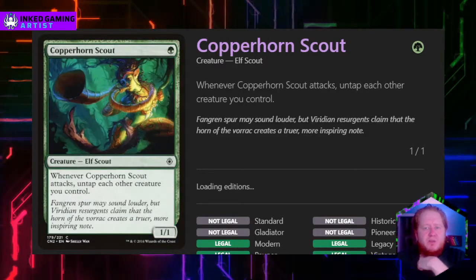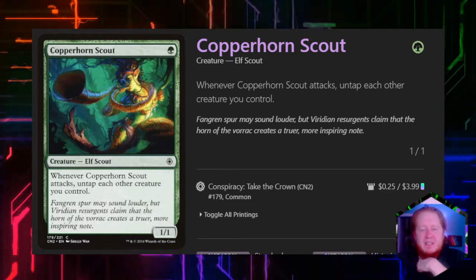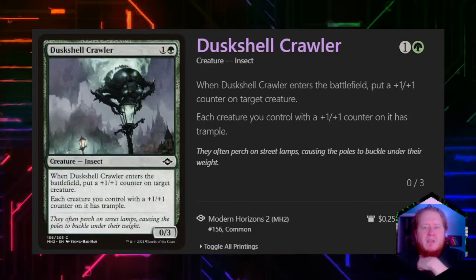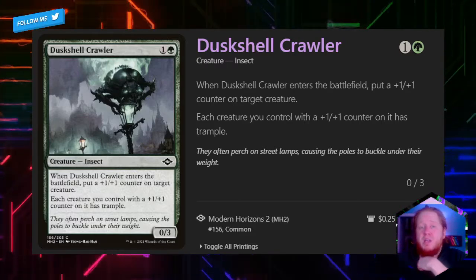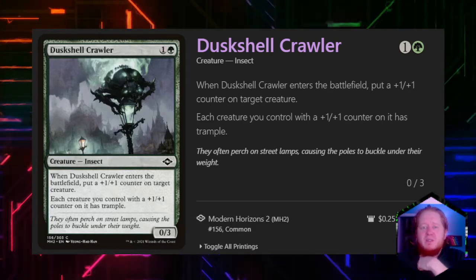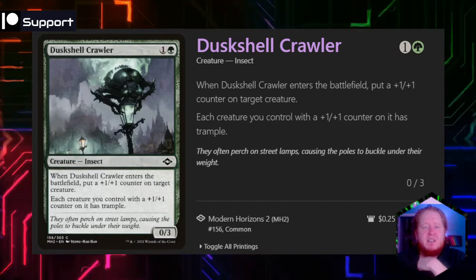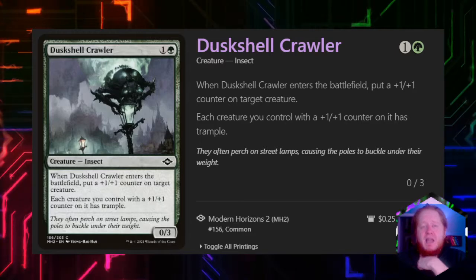Copperhorn Scout says whenever we attack, we untap each other creature we control. It's a 1/1 for one green, and it is actually pretty amazing in this deck — once we get into our mana ramp creatures, you'll see why. Dusk's Shell Crawler for one and a green is a 0/3. When it enters the battlefield, we put a +1/+1 counter on target creature — it doesn't say whose, so that's something to keep in mind for political issues. Each creature we control with a +1/+1 counter on it has trample, which helps guarantee our damage gets through. This is an aggro deck.